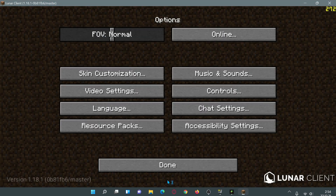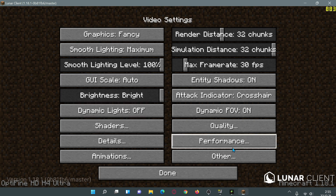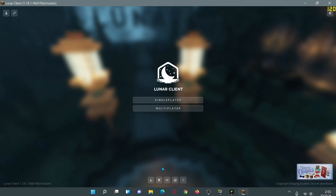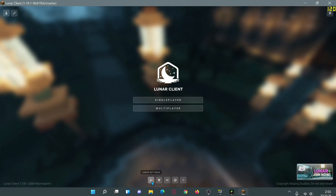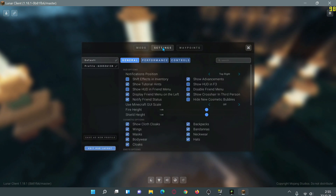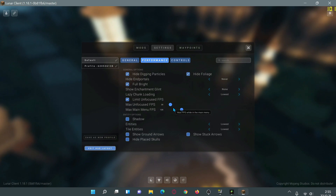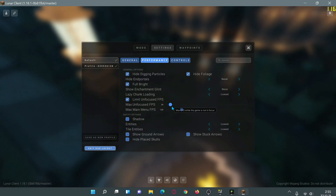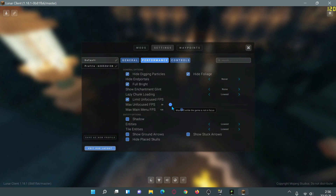If we take a look at Lunar Client, we can go into the Minecraft settings and click on video settings — we can see the OptiFine layout with 'OptiFine' written at the bottom left. Lunar Client comes with OptiFine included and also has its own mods to improve FPS. If we go into the Lunar settings and look at the performance settings, there are a few options that give us better FPS, and I've gone ahead and enabled those.